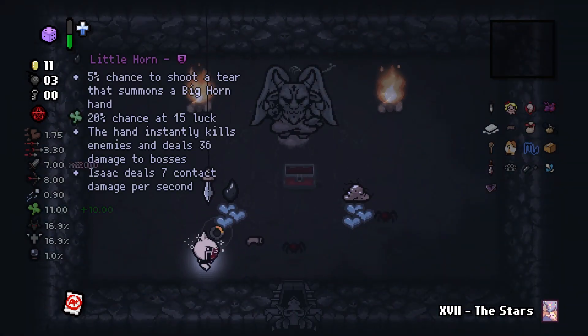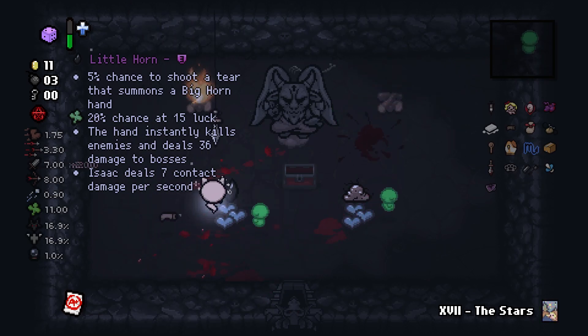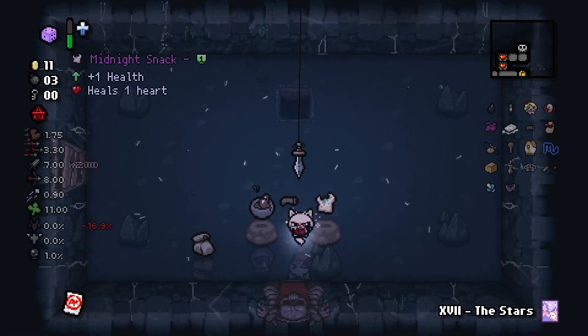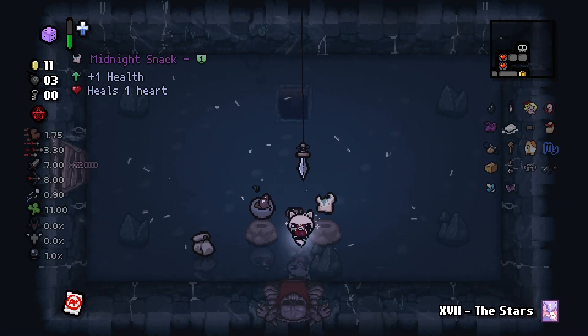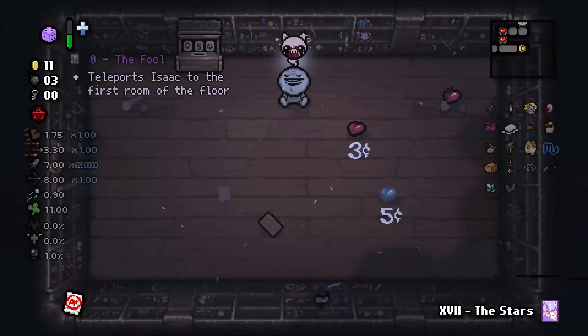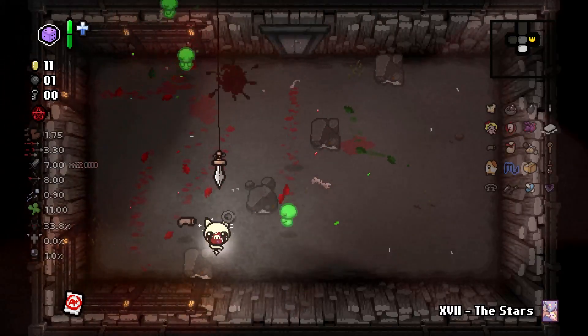Definitely Little Horn. Hairball is Guppy progress, but I will never buy Hairball when there is Little Horn. I don't think there are any batteries on the floor, so let's just grab these two items and go. I don't have a key, so I'll use the Stars card.